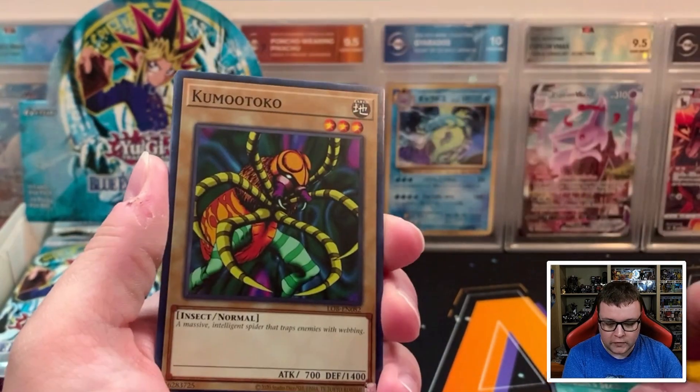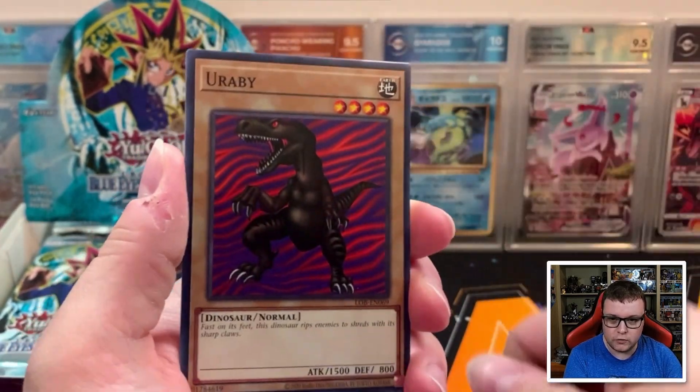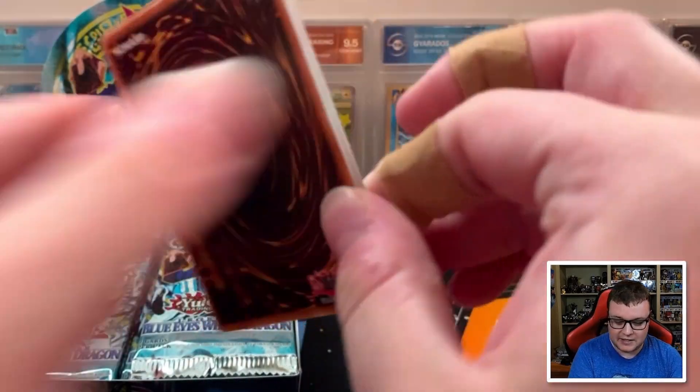We have Goblin Secret Remedy Rare, followed by Kumu Toko, Fiend Reflection Number 2, and Eurabi. This is such a nostalgia trip — this is really taking me back, this product.